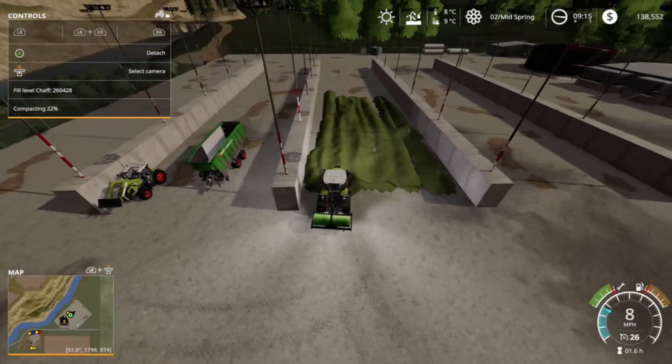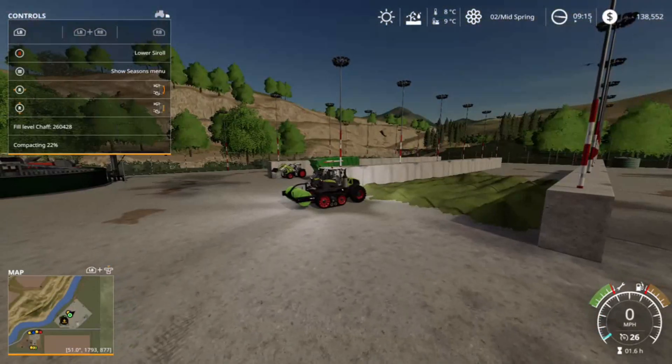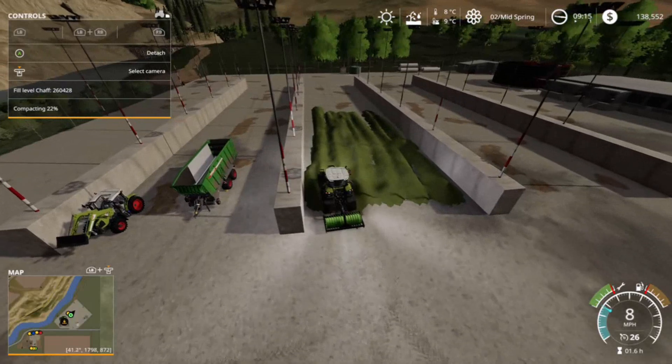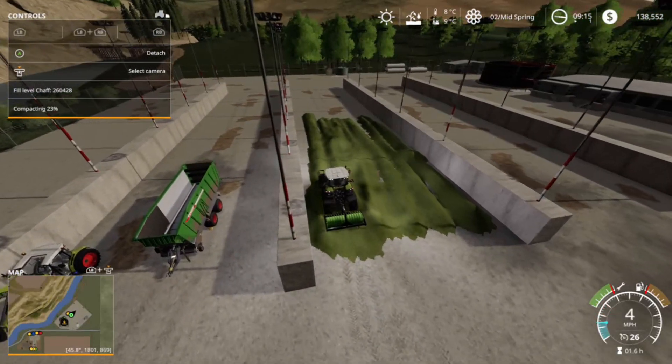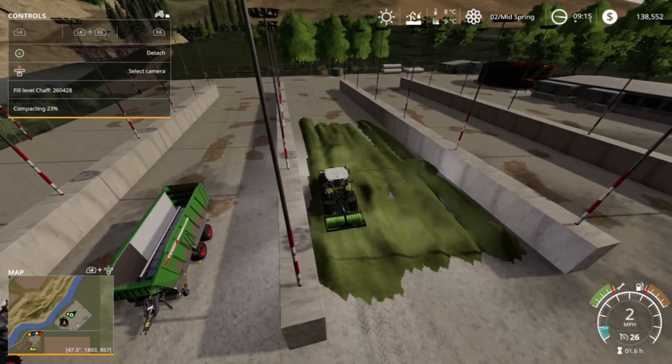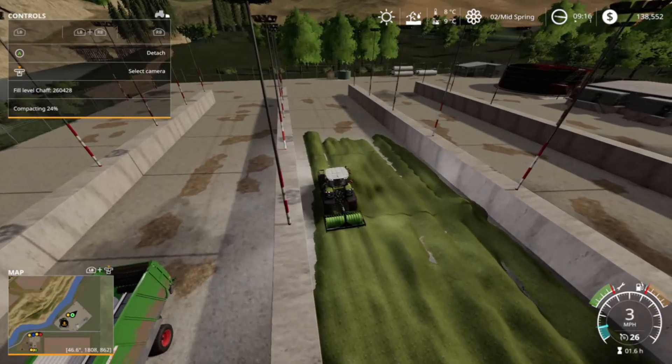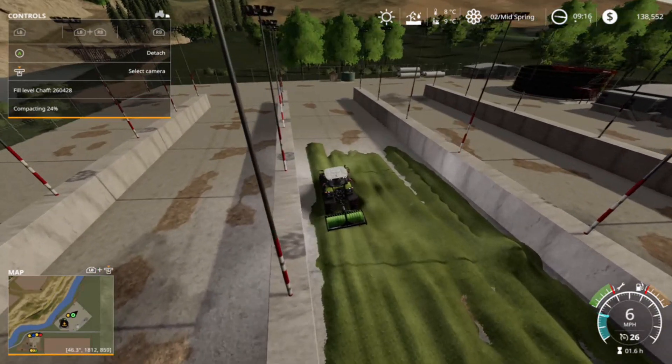I learned the hard way that if you just keep layering it, it takes a heck of a long time to compact. It's better to do it in layers so the second layer only needs to be compacted about 20% by the time you add all of this stuff to it. We've got the Lizard Cyroll mod - the only thing you really need to do is lower the silage roller and then drive back and forth in a crisscross pattern, and you'll see that the grass is flattening out as you're driving.